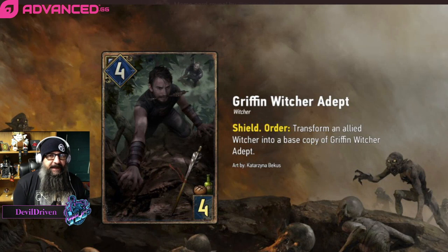Miss Thea Beastie revealed this card: Griffin Witcher Adept — Shield, Order: transform an allied witcher into a base copy of the Griffin Witcher Adept. Not sure where that's going to come into play, because if you're transforming it into this you want it to be a lower strength or you're losing value. If you keep transforming stuff with shields after the order, it's like a Revenant with a shield, and then you can play Broderick. We'll have to wait and see what the deal is with the other witchers. A witcher that spawns witchers would be bananas. Love the art — really looks like Sir Pumpkin.